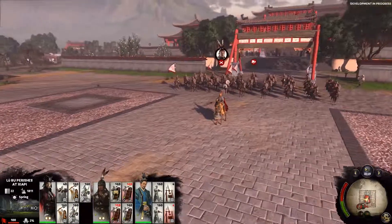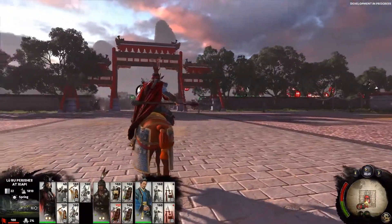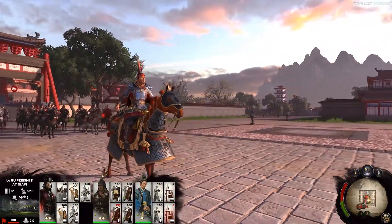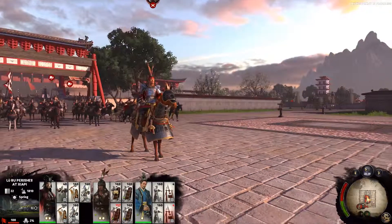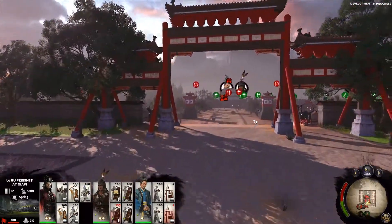Lu Bu is holding his position in the center of CRP, waiting for someone worthy enough to fight. In Three Kingdoms, there are unique items which can be given to your generals. Here we see Lu Bu's horse and weapon are unique to him, but should he be slain, you could loot his items and keep them for yourself.